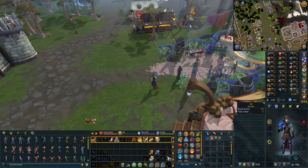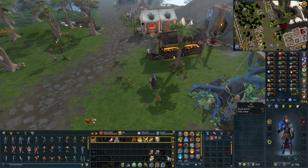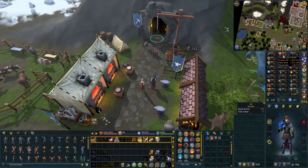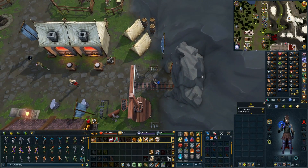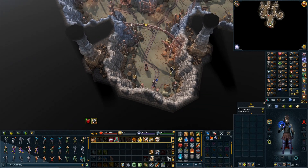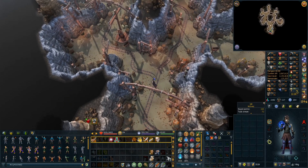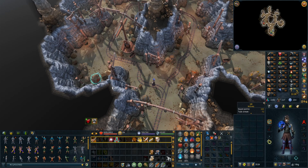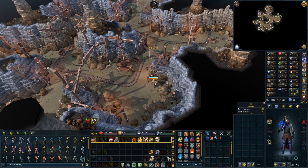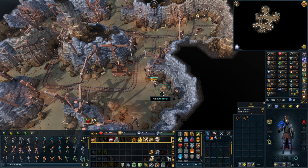So what I'm going to do is go back there and use ranged and train defence as well, because that will ensure I don't 99 constitution before anything else. I should have plenty of experience to do that - I'm probably going to get about six million total experience distributed between three stats. Should be alright in theory if the maths and drops are right.